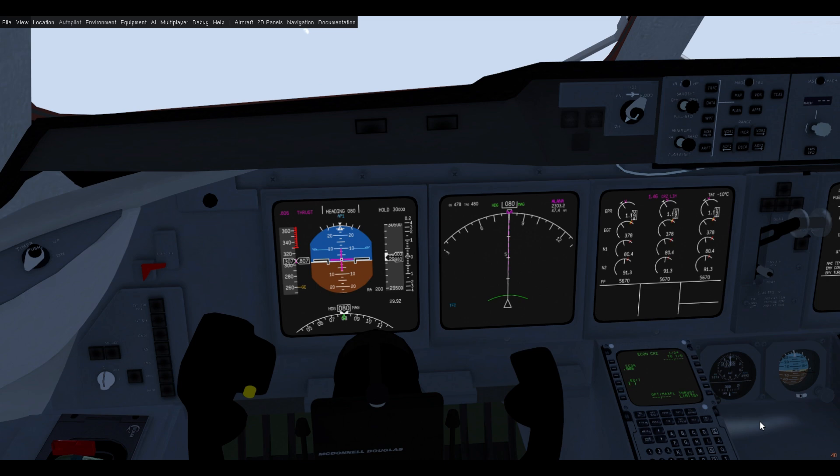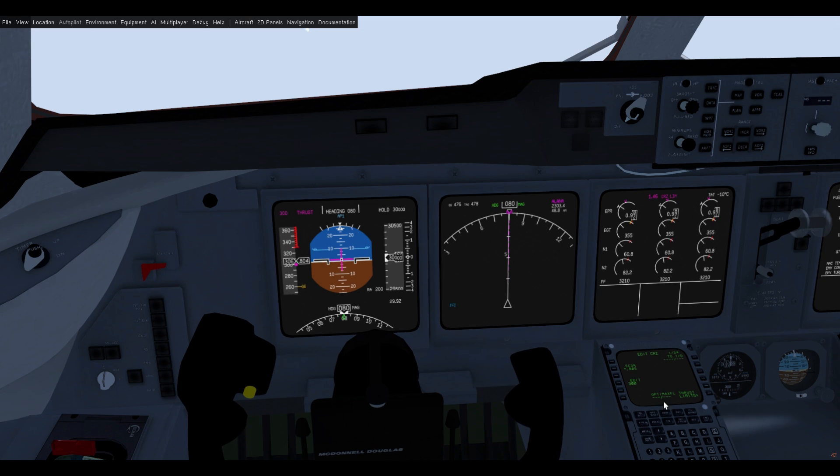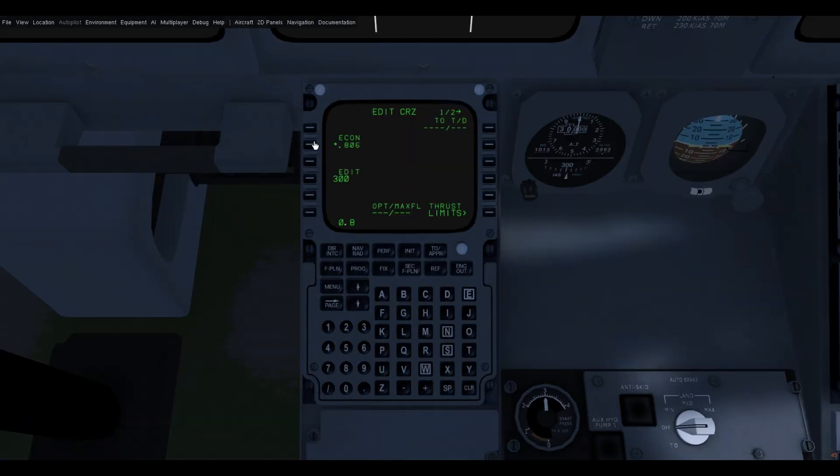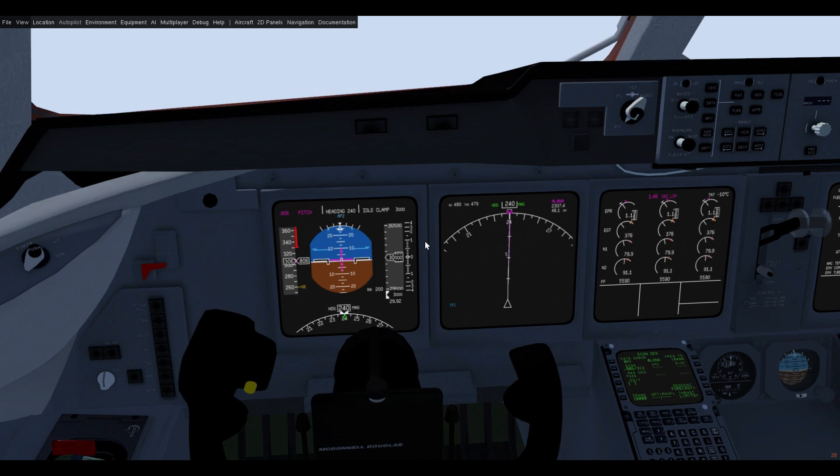We've now transitioned to the cruise phase and in the MCDU we can specify another speed — we can specify IAS or we can specify a different Mach number, just like in climb and descent. If you press FMS speed while it is engaged it will return to econ automatically. When beginning the descent it will switch to the descent mode automatically.